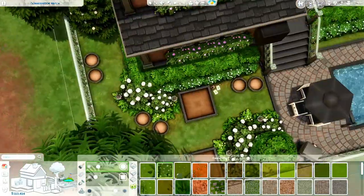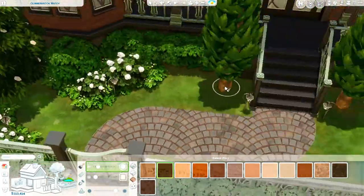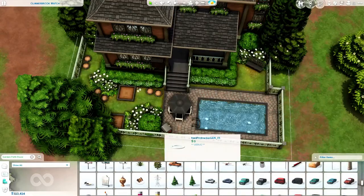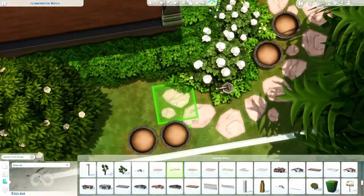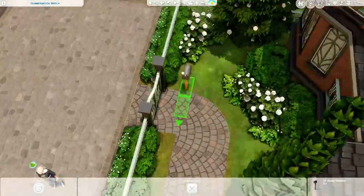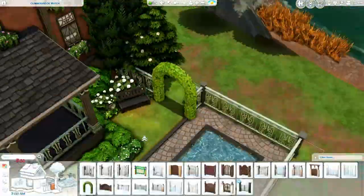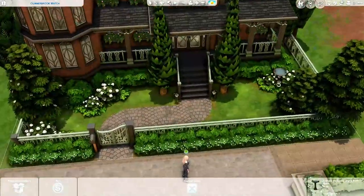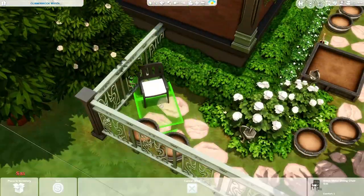Now I'm just adding terrain paint around the house — I started with a grass-and-dirt mixed terrain almost like dying grass, then layered the top with darker soil, added some weed terrain paints, and then these garden path stones. I thought adding these was so much better than just leaving it as grass — it makes it look magical and a lot better. Then I realized I had no trash can anywhere, so I pulled that out and found a little area to put it — probably next to that bench over there.